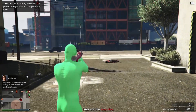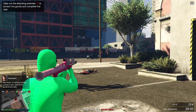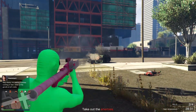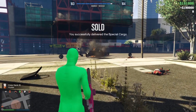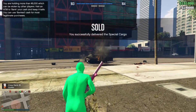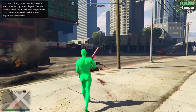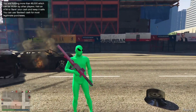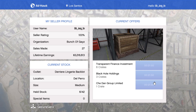If you don't have a CEO, I recommend getting one — either the CEO office or the Terrorbyte to start missions from. Double money and RP is available until next Thursday, then I'll do something totally different. The RP is good, and $190,000 is great — can't complain. If you get a special crate, it's one of the best things out there.